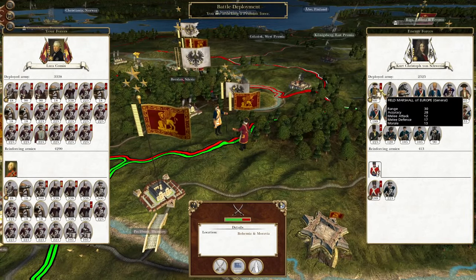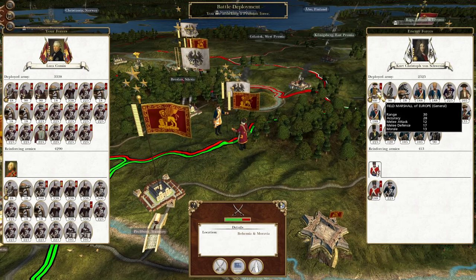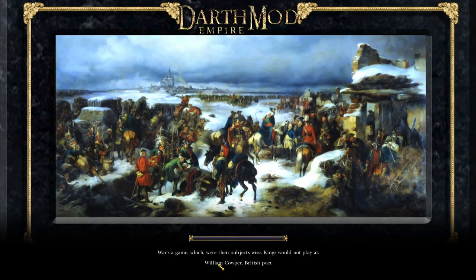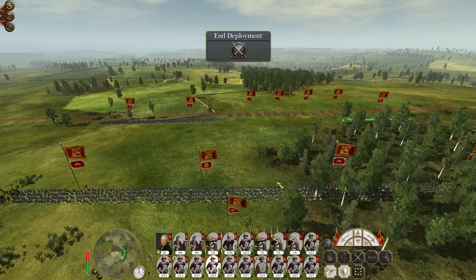For now our objective is to destroy this force and hopefully kill the Field Marshal of Europe. We want to fight somewhat defensively because they have a lot of cavalry, so we want them to advance into our lines where we can destroy them with squares and musketry. We're still waiting for quick line to be discovered, but once that happens we'll be in a really good place. We'll also want to recruit more howitzers for all our armies.